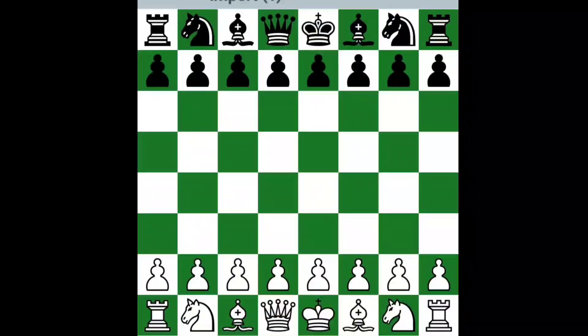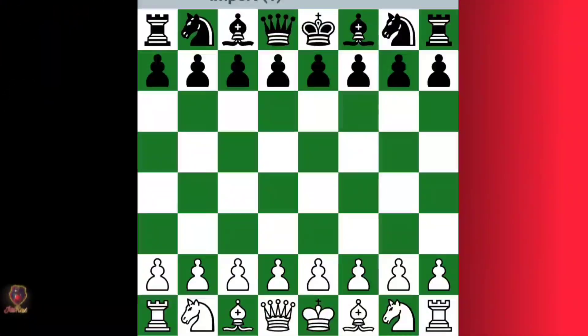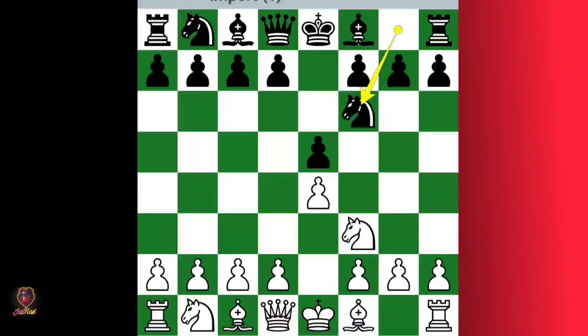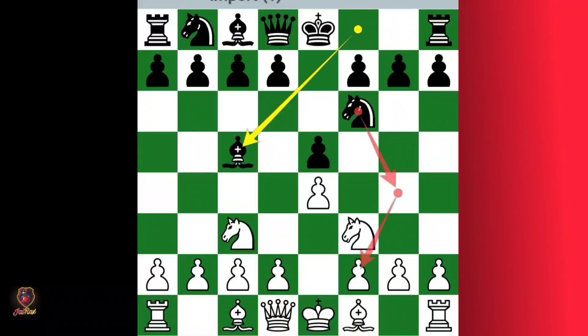Hello chess friends! If you want to win your game, please follow these steps and moves. Start with e4, black plays e5, then you play knight f3, then knight f6, then knight c3 and bishop c4. This is known as the Russian Game and Three Knights Game.